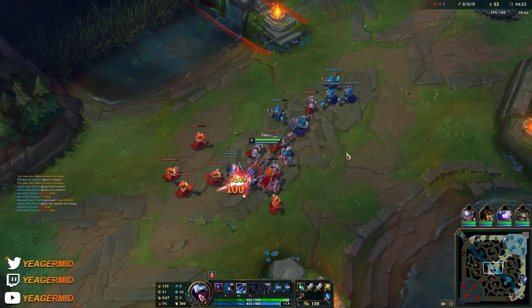Top lane is doing awesome. Since we have double AP, Talon is a good pick here. But don't pick him if you have too much AD on your team because you get countered so hard by armor. And if they have a tanky composition, also avoid picking assassins like Talon — assassins are great into squishy teams.